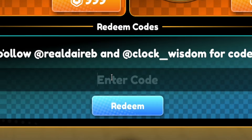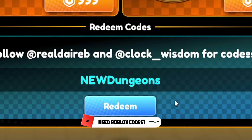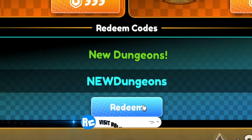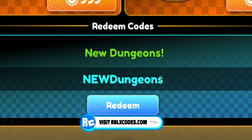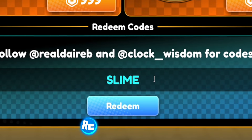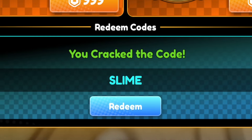Moving on, the next code today is NEWDUNGEONS — N-E-W-D-U-N-G-E-O-N-S. Click Redeem and there we go, that gives us a bunch of nice rewards. Next we have another new code called SLIME — S-L-I-M-E — nice and simple, and it's going to give us even more rewards.